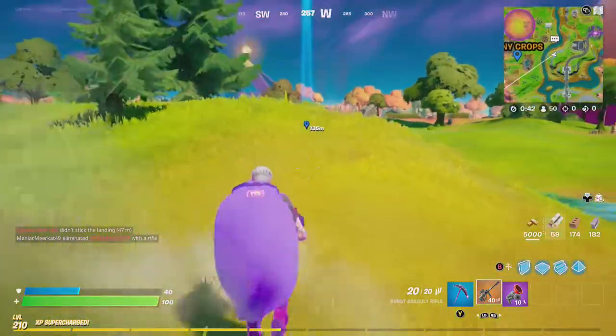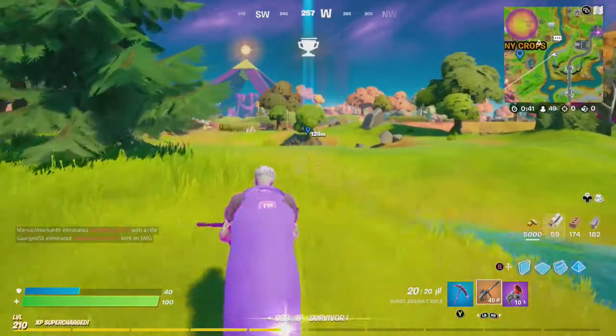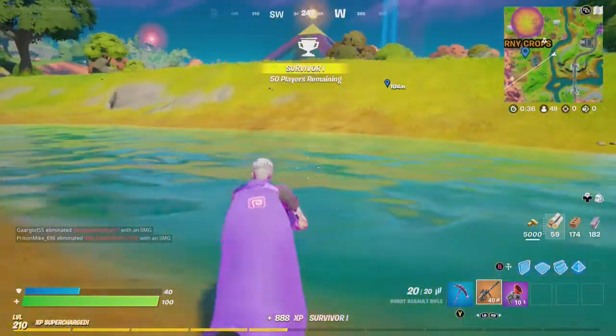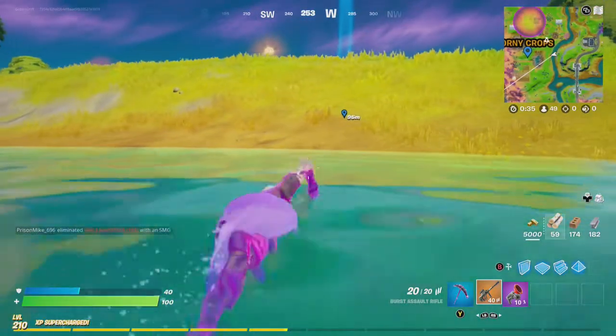Hey friends, today Goblin Griffiths is going to show you how to complete Rustlord's second quest. It's build structures at Corny Crops.